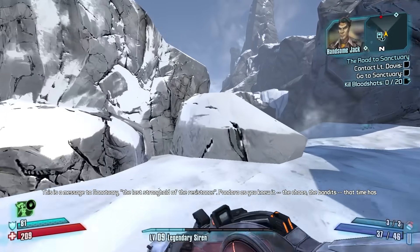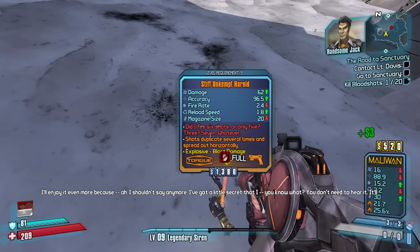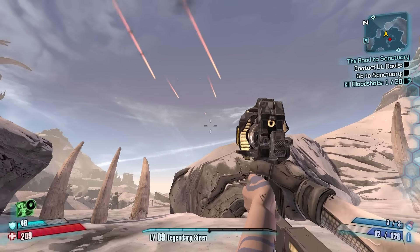We got Bonus Lee — wait, two new drops from Savage Lee. 'Shots duplicate several times and spread out horizontally' — did they not change it? Is this still vanilla Herald? Wait, they did change it — the bullet pattern is different.